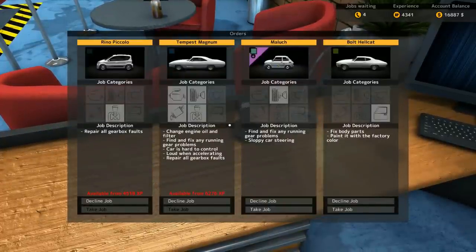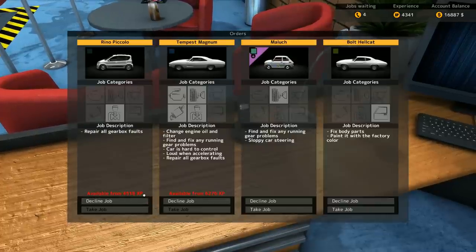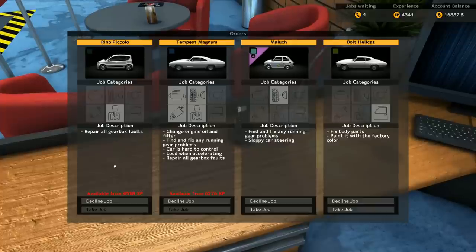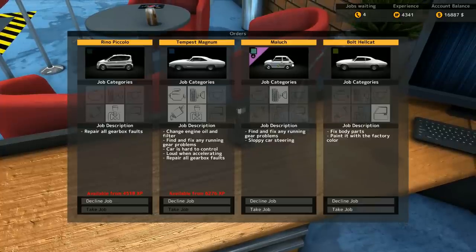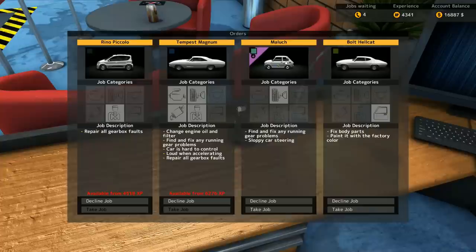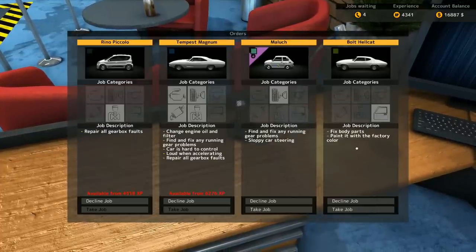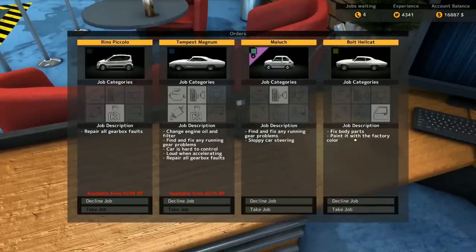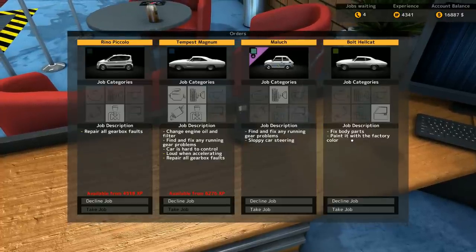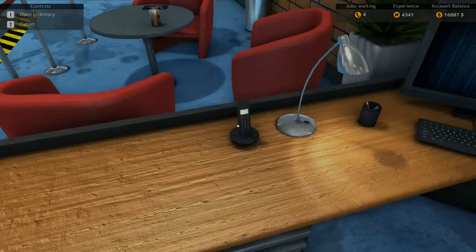So here we have a couple cars. We've got one getting close — it's $4,500 and I'm at $4,300, so I could probably fix it soon. Then we've got this Malak, which is a whole different style with a different shop to order parts from. And this Bolt Hellcat — fix body parts, paint it with factory color. I don't have paint stuff, so I'll absolutely take the Malak. Let's take this job.